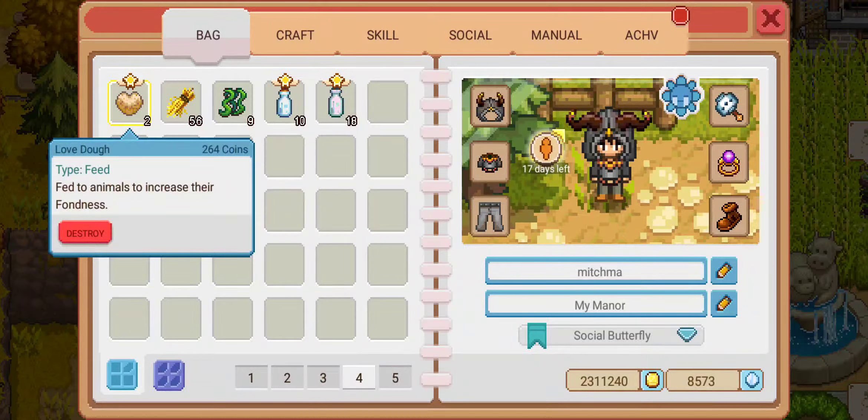This is an item that can be crafted inside the bake workshop. You can use this to feed your animals and increase their fondness, and I really don't see a real need for this.